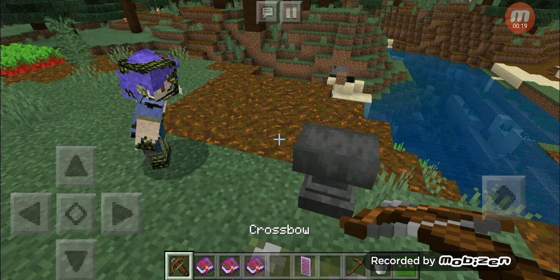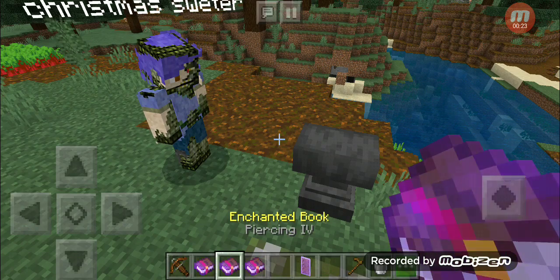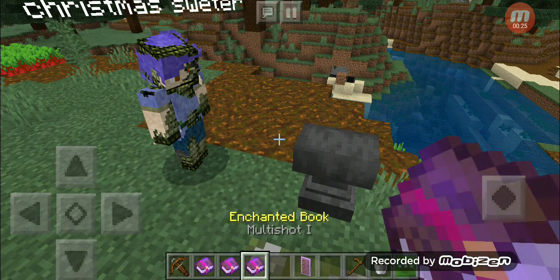Now, real quick, we're going to be covering the crossbow. The crossbow has three unique enchantments: Quick Charge, Piercing, and Multishot.